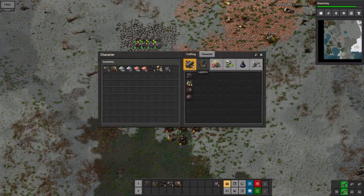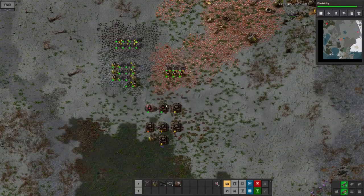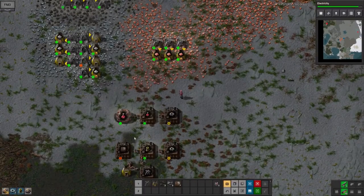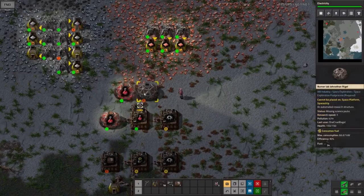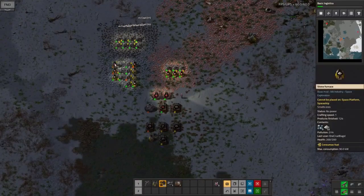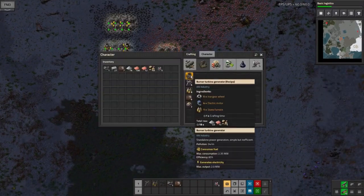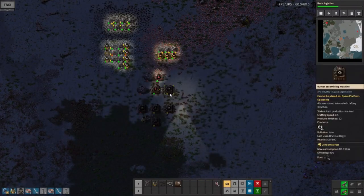Things are starting to get flowing quite nicely — I've got a steady supply of coal, iron plates, and copper plates coming in. At the moment I'm still feeding all the machines by hand, which is the way you tend to start in Factorio because you need to get some research done to get the basic systems up. I do have a little bit of automation: the cogs are being fed into the red science production and then automatically into the labs. At the bottom I've also got the same sort of thing for making the extra mining drills.